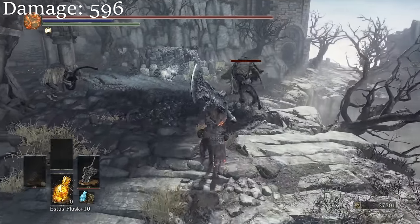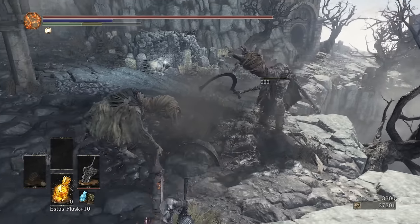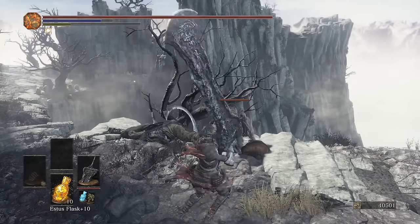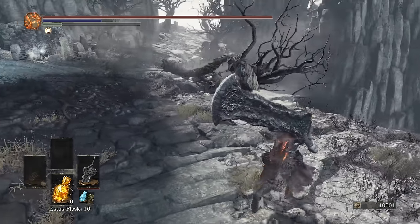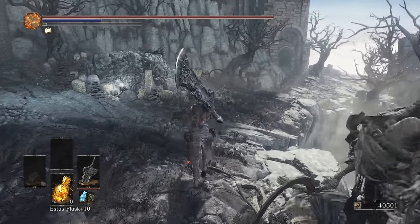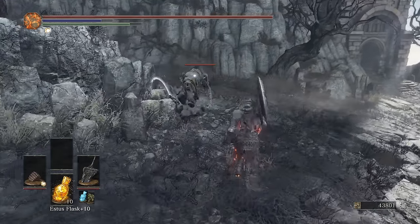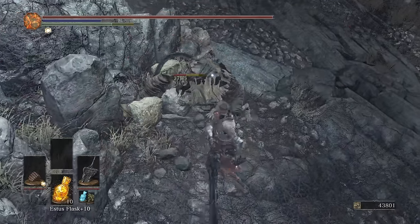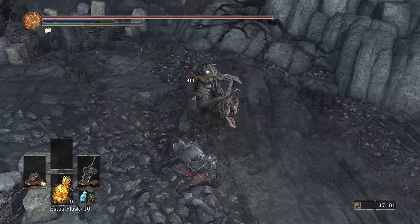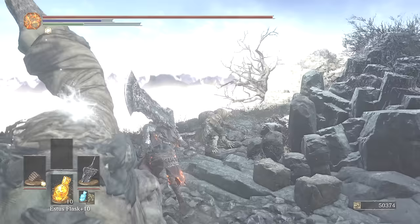Now let's look at the Ultra Great Swords. The Fume Ultra Great Sword is a pure strength weapon — it deals strike damage instead of slash damage. The range on it is the best of any Ultra Great Sword, although its two-handed moveset is mostly vertical attacks, so you don't gain much from its range. It can be buffed but cannot be infused. It does 596 damage with 66 strength, so it's not the highest damaging Ultra Great Sword. The weight on this weapon is so high, making it not a very efficient weapon compared to its damage. So the Fume Ultra Great Sword is out of the list.